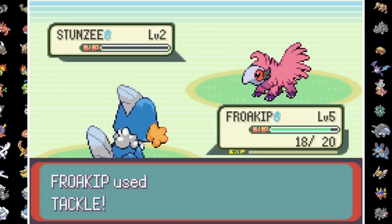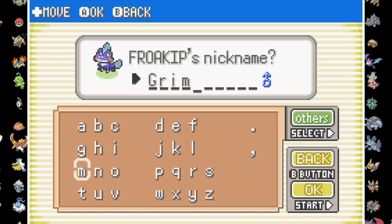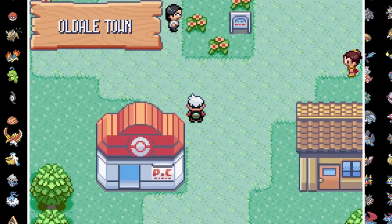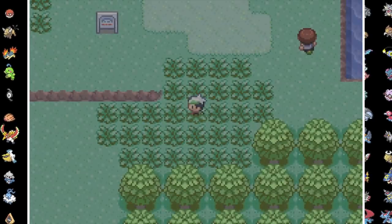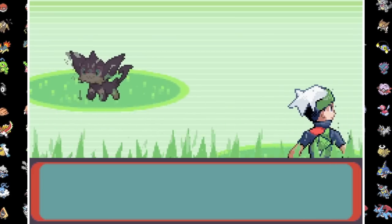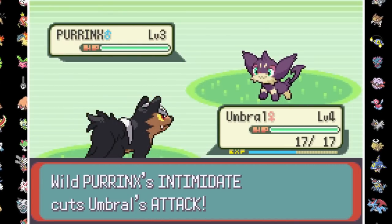After picking Frokip, we save the Professor and as a reward he lets us keep the lab experiment. I name him Grimm, take down Mei and her Treelit, and then it's time to set off on our adventure. Before getting too far from home, I'm able to add two more members to the team: Umbral the Poochdower and Chaos the Parenx. Finally, Luxray gets the Dark-type it's always deserved.